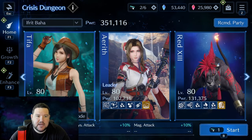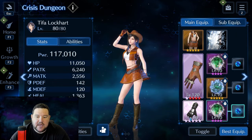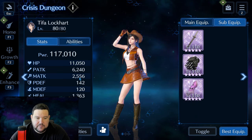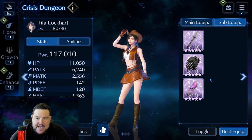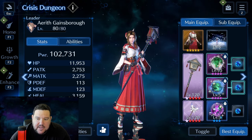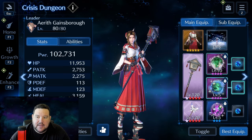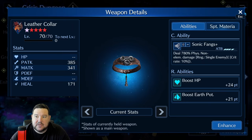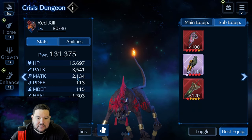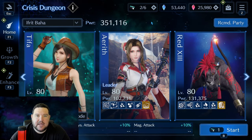I'm going to show two different teams. The first one I'm not going to go over very much — this is the team I crushed it with. I literally breezed through everything, mostly using Tifa with Guide Gloves and Omni Strike for Physical Attack Down. The sub-equipment is set up for physical ability potency, physical attack, and HP. If you can do something like this, you're not going to have any trouble with this dungeon.